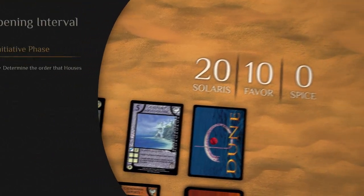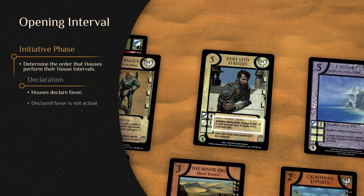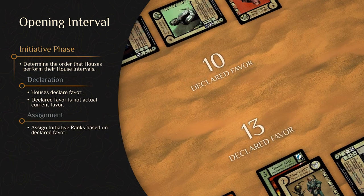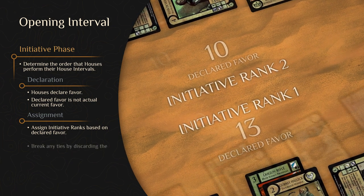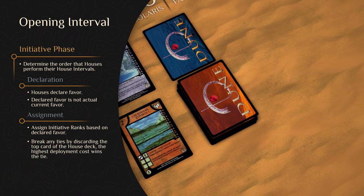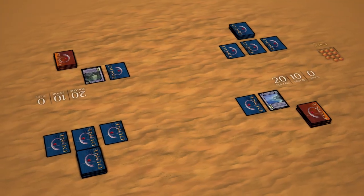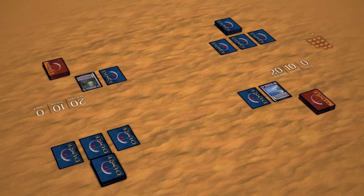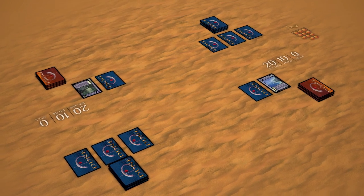To explain the initiative phase in short: houses declare their current favor value, which may be modified by cards in play or tactics played during this phase. The highest favor gets initiative rank 1, the next highest gets 2, and so on. In the event of a tie, the tied houses discard the top card of their house deck and the highest deployment cost wins the tie. After disengaging all cards, assigning deferment tokens, and determining initiative ranks, the house with the highest rank begins their house interval, and afterwards the house with the next highest rank takes theirs.